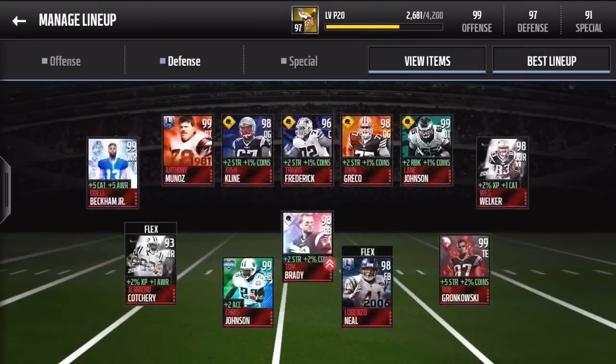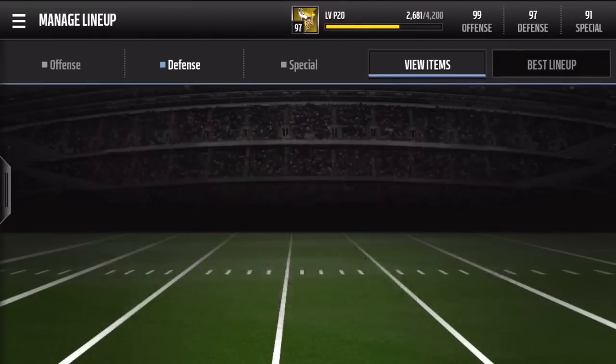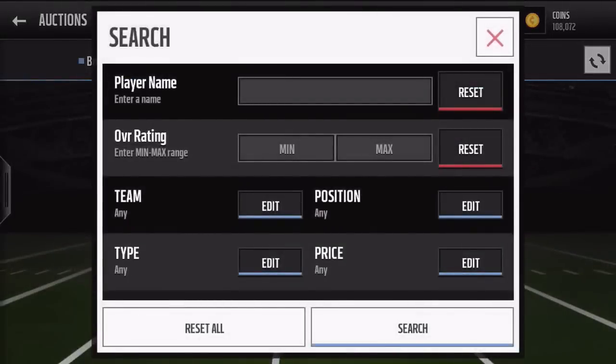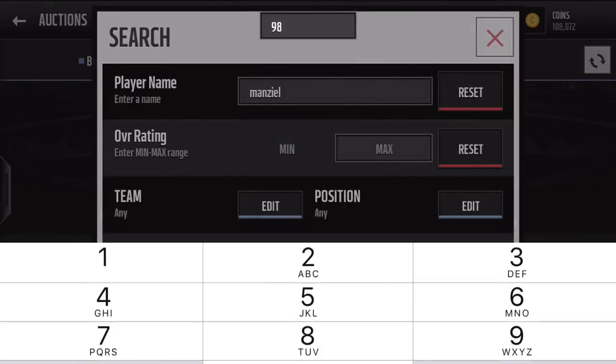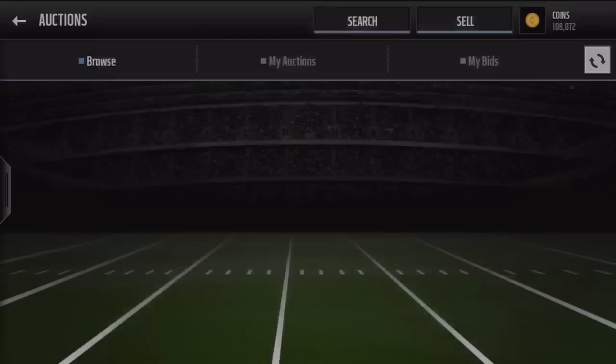Quick look at the team - I did finish the Saquon Taylor set as well as putting Jason Taylor on my team, so those two have been pretty sick lately. Let's see what Johnny Manziel is going for on the auction house. I'm really not too sure, but hopefully it's a lot because that campus legend set probably cost me 500 to 600,000 coins.